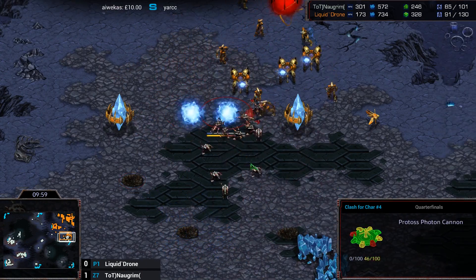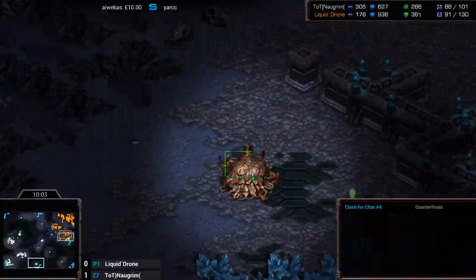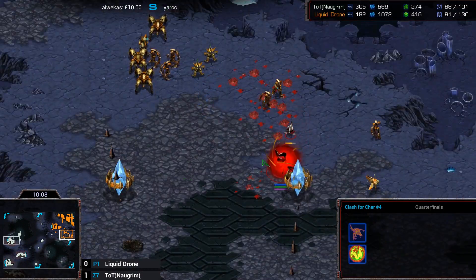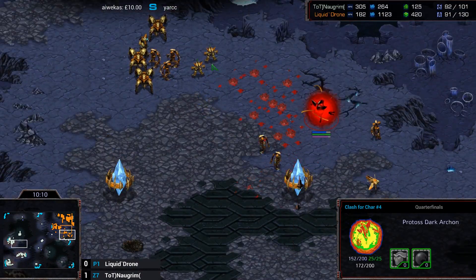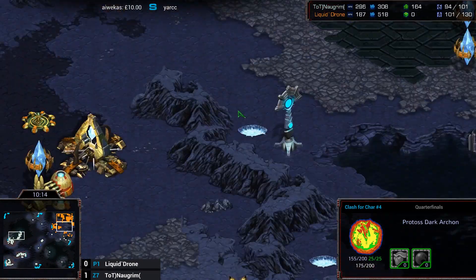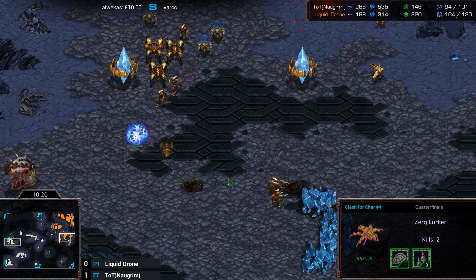The Cannons aren't even going to finish. Meanwhile, Zerg is getting the six o'clock, getting his Hive, getting all that good macro going. A big Storm on the Zerglings — looks like he tried to go for the Dark Archon, but as soon as the Observer comes out this should be cleaned. There's the Observer — okay, you can clean this up pretty easily, there's no more supporting units.